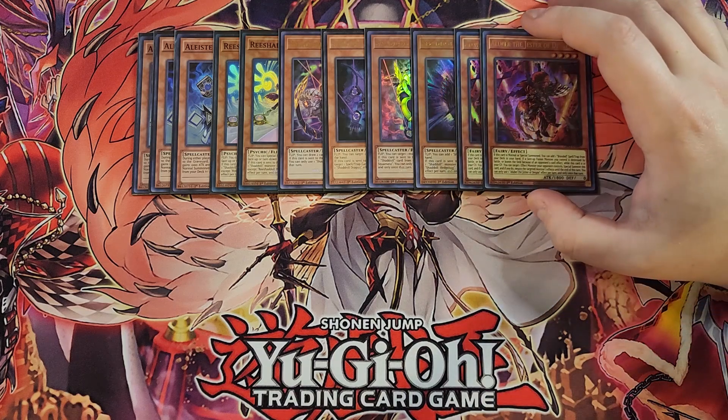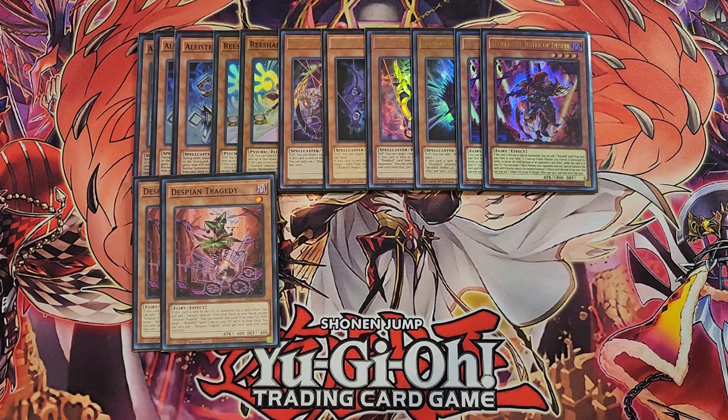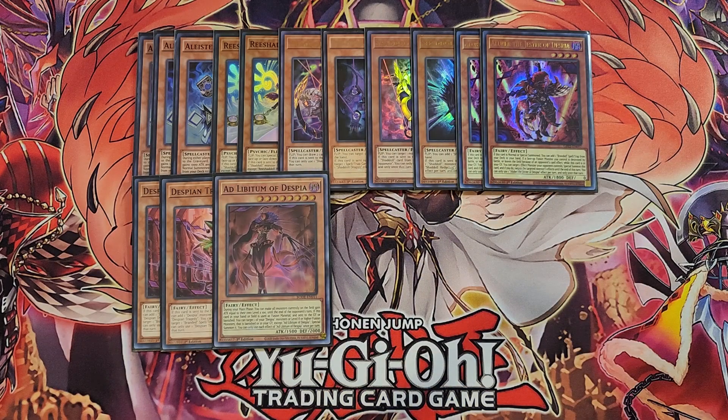We then play two copies of Luber. We only play two copies because we can summon it off of Branded Opening, but if this card is normal or special summoned, you get to add a Branded Spell or Trap from your deck to your hand. We then play two copies of Despian Tragedy — if this card is sent to the graveyard or banished by a card effect, you get to add a Despia Monster from your deck to your hand, usually Luber or Ad Libitum. It also lets you banish this card from your graveyard to target a Branded Spell or Trap in the grave and set it to your field. We then play a single copy of Ad Libitum, which is kind of like Monster Reborn — if this card is used as fusion material and sent to the graveyard or banished, you can target a Despia Monster or level 8 or higher fusion monster that's banished or in the grave, except another copy, and special summon it.